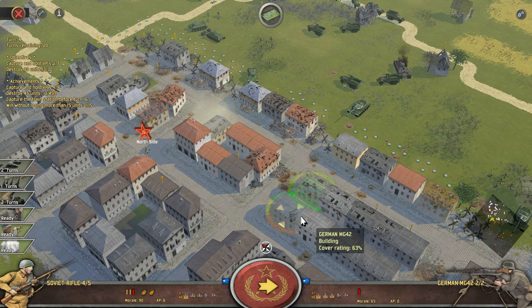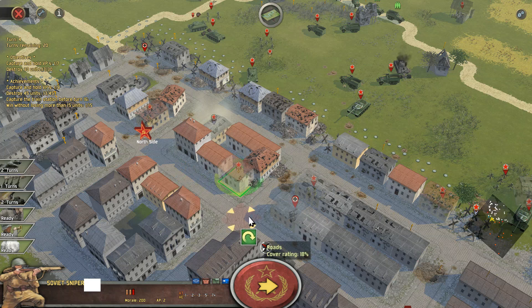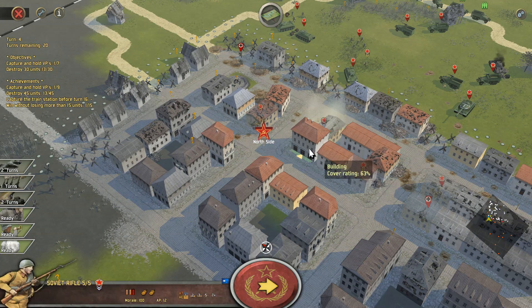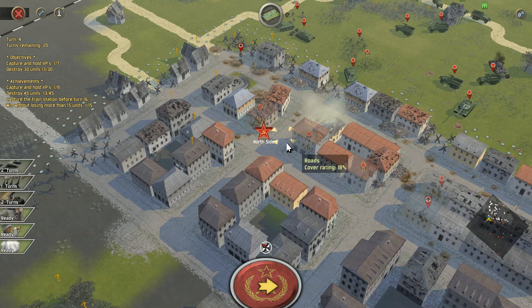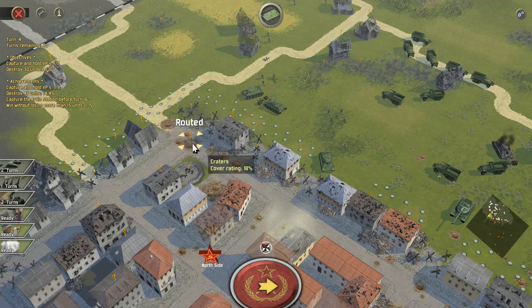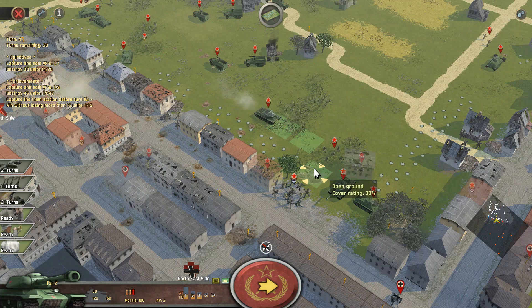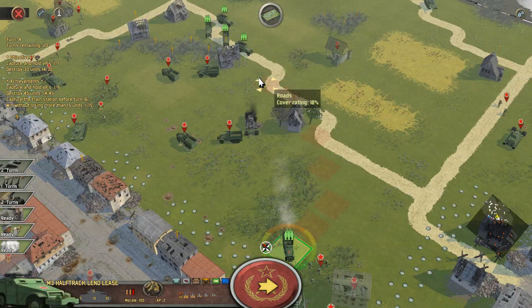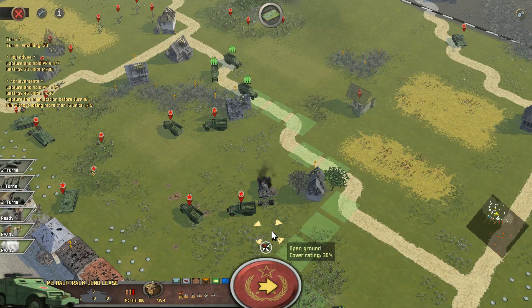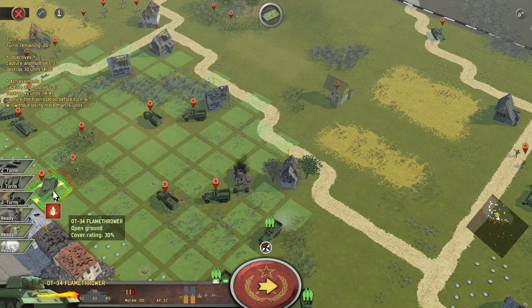Over here, let's push some of the infantry through and see what we can find — and would you look at that, we found an MG. Get these guys to suppress it. It's exactly at 50% morale. Over here on the north side, since we've already captured this victory location, we don't need to do much else from it. I'll just post these two Soviet rifle units there and keep them there. In the meantime, we'll kill off a few of the enemy units in this area just to fill up that 30-unit pool we need to reach.